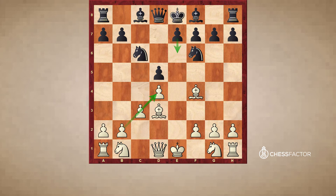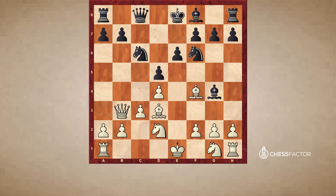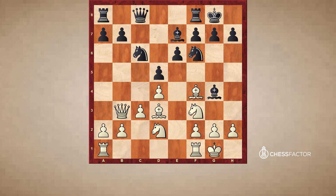Soon Black will also play E6 at some point, and we'll basically get exactly the Carlsbad structure. So let's see how Black plays this position. Black plays Bg4 — he wants to get the bishop out when he got the chance. Likewise, White plays Bg5. Here Bg4 is played, Qb3, Qc8, Nd2, E6, Nf3, Qc7, castles, castles.